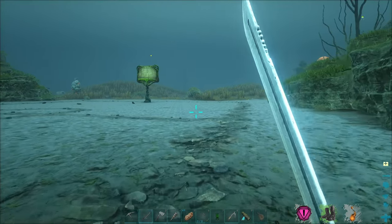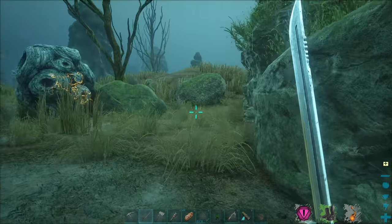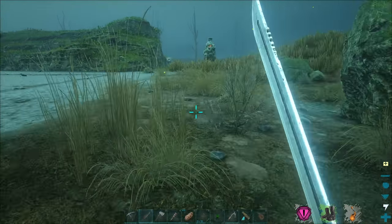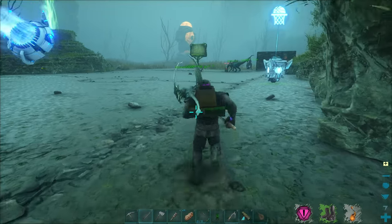A climbing pick does some damage too, but it's not really meant for that. If it comes down to it, I could use it as an emergency weapon — like if my sword breaks. But yeah, my Gwondon is completely gone. I don't know where it's at.